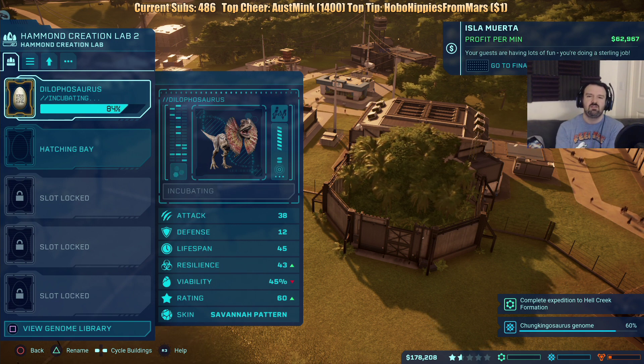Crap, I've got to get rid of these trees. Now I've got to build a path. There we go. ACU center is being built.